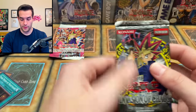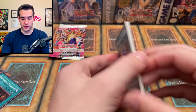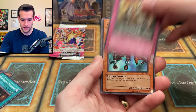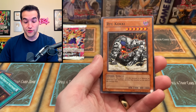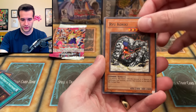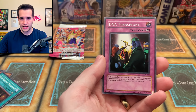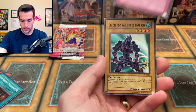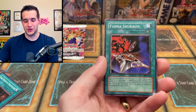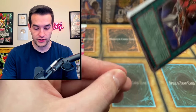Let's do IOC — Invasion of Chaos, original unlimited print. Will we pull something crazy like the DMOC or the BLS? Soul Absorption, Amphibious Bugroth MK3, Ryugogi — this is the card! The card I was looking for a while, I finally got three of these. It's a really nice card in Zombie Dex. Griffin's Feather Duster, Inferno, DNA Transplant, Sea Serpent Warrior of Darkness, and Fuma Shuriken. We pull all the foils out of the not-as-good packs — the great packs are going to have rares.